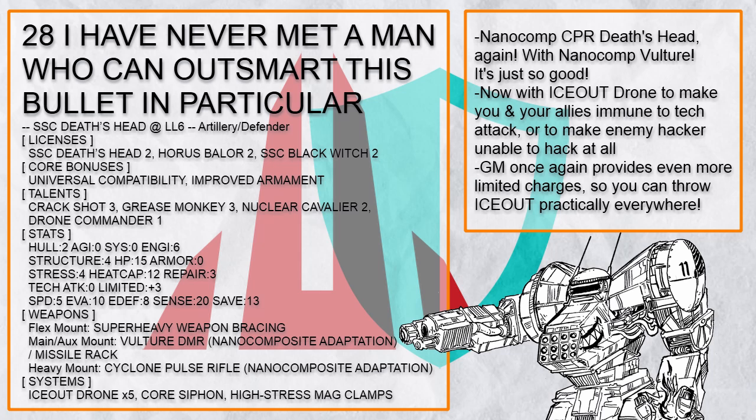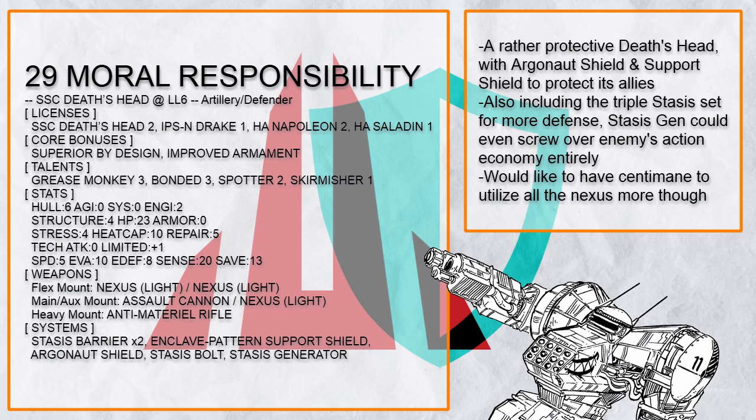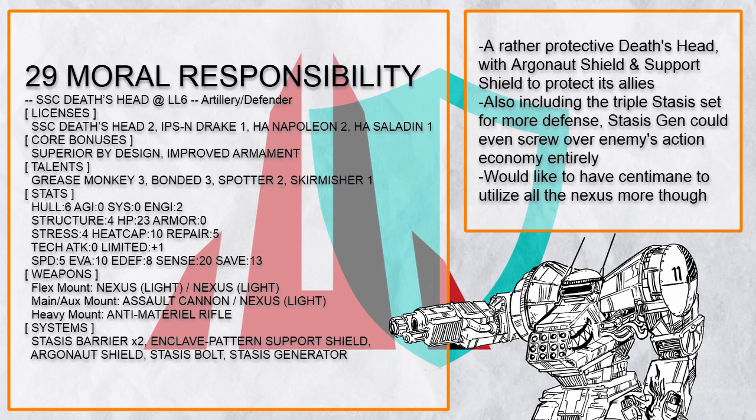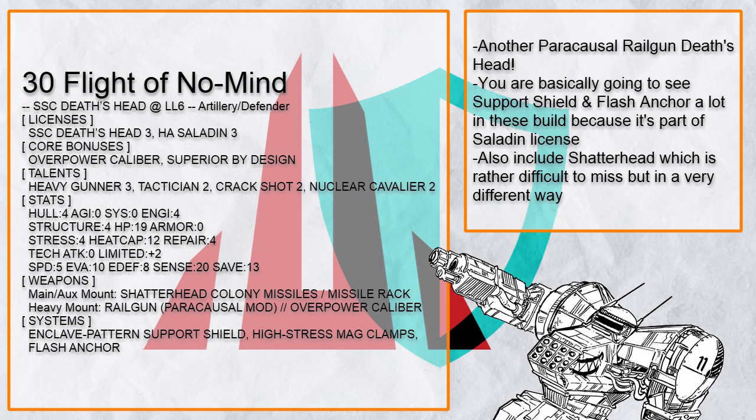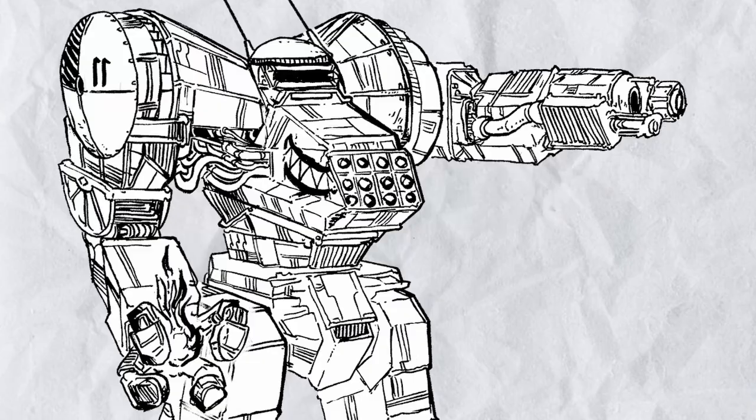And finally, this is Moral Responsibility, a defender Death's Head with Argonaut Shield, Enclave Support Shield, Stasis Barrier, and Stasis Bolt to protect itself and its allies. And of course it has plenty of guns — would be better if it had Senti Main for the Light Nexus though, but someone will get quite carved up if they attack this Death's Head. And that's all on the Artillery Defender Death's Head. With how much Death's Head prefers to stand still at a spot, having a defender side job doesn't exactly affect its mobility much — it will want to stay close to an ally anyway.